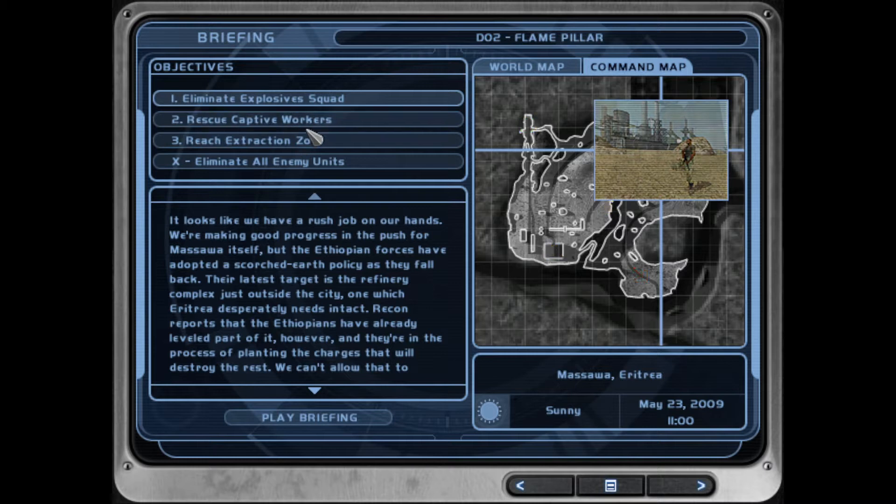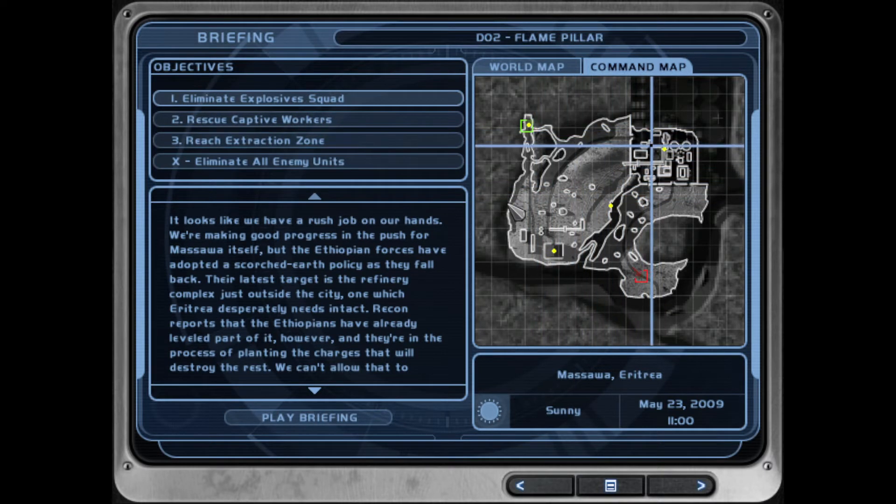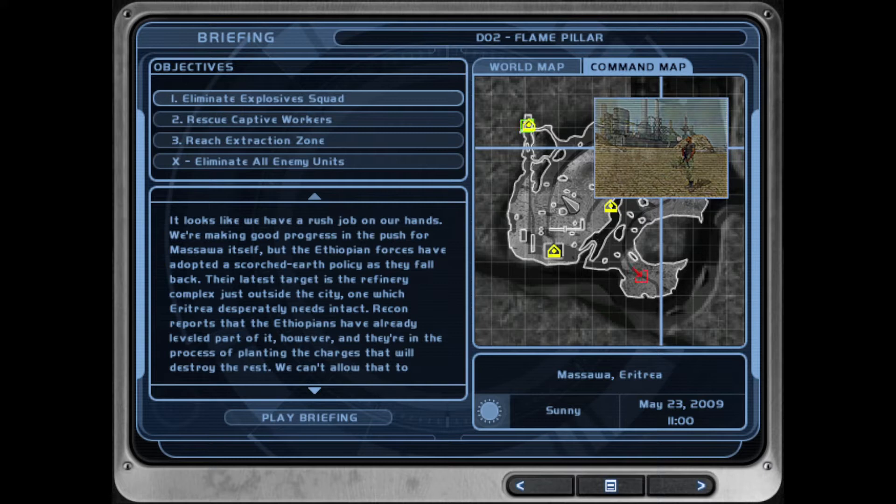After that, there are two guys patrolling around some rocks, one guy patrolling around a crate in a circle, and two guys patrolling around another structure. They're easy to take out — spread out in small groups.